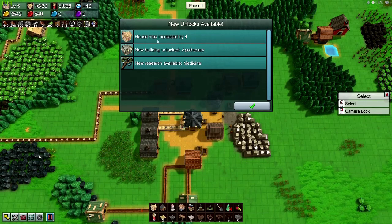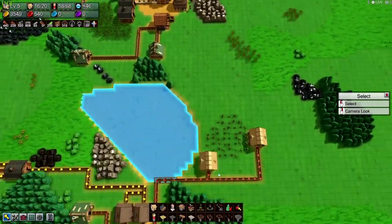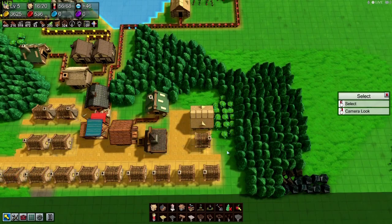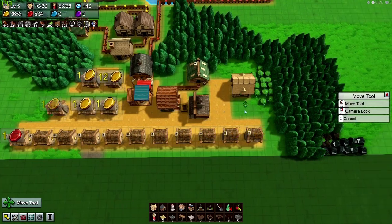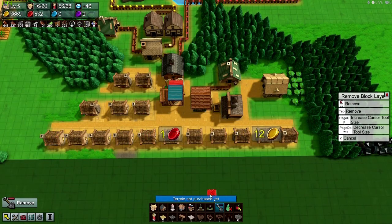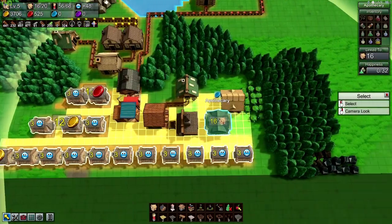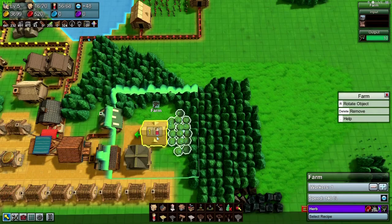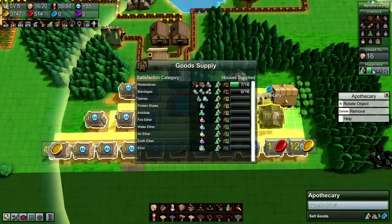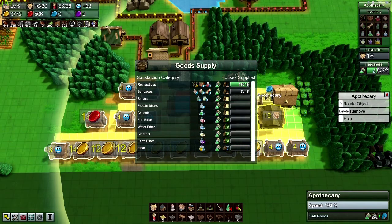We can upgrade: 100 yellow coins and 20 planks — why not? Get rid of that plank. So what else do we need to get rid of? What about stone bricks? We'll do all that later. Now let's just upgrade this thing. House max increased by 4 — nice. New building unlocked: apothecary. New research available: medicine. So Apothecary — that's the building I want. Put you there, then we need that apothecary. It's reaching everybody — now we're reaching everybody. Up to four more houses. Apothecary — I need these herbs to go to you. Now with that we're getting more coins, more gold coins. Yes!